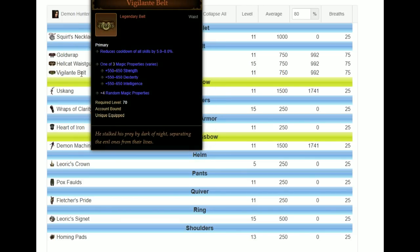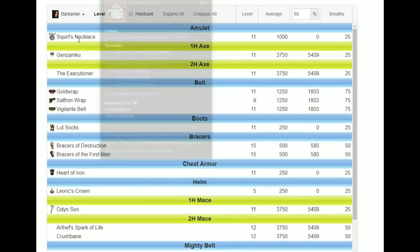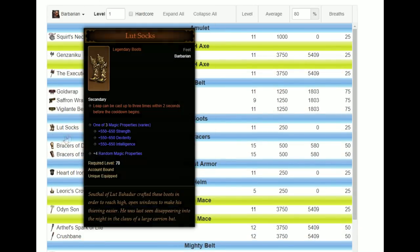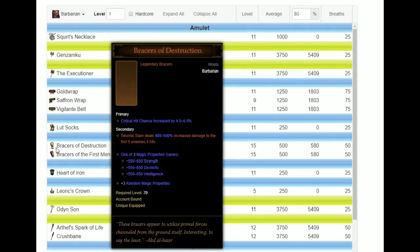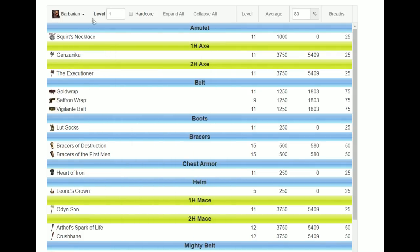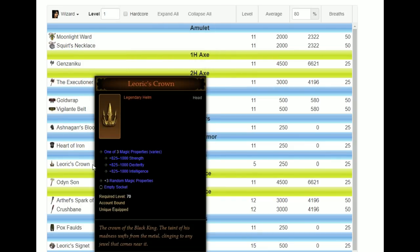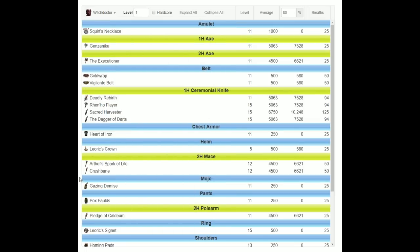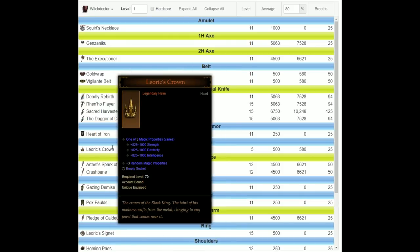At level 1, you want a Hellcat Waistguard or a Vigilante Belt. Gold Wrap's quite good too. For Demon Hunter, try to get Leoric's Crown. For Barb, go for Loot Socks, Braces, or Leoric's Crown — Loot Socks helps with Leap, Braces of Destruction for Seismic Slam, Braces of First Men for Hammer of the Ancients. For Wizard, look at Vigilante Belt and Leoric's Crown, or possibly Winter Flurry. For Witch Doctor, go for Vigilante Belt, Leoric's Crown, and maybe your mojo — Gazing Demise. Definitely go for Leoric's Crown first and Vigilante Belt.